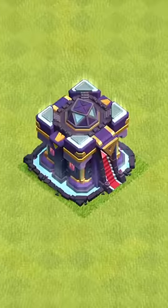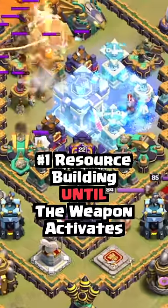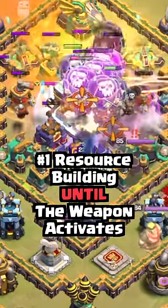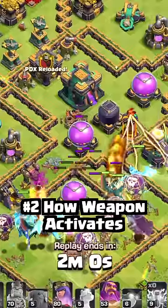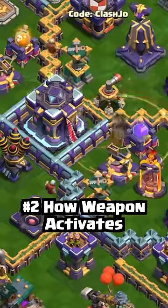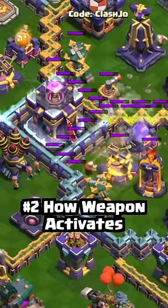Here's five things you might not know about weaponized town hall. Each town hall is a resource building until its weapon is activated, at which point it becomes a defensive building. Weapon activation happens when it's struck by a troop or siege attack, you clear 51% of the base, or it sits in an earthquake spell's radius.